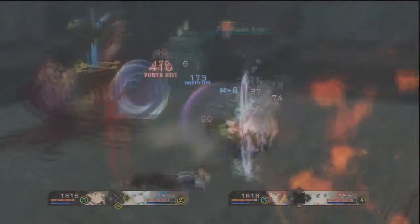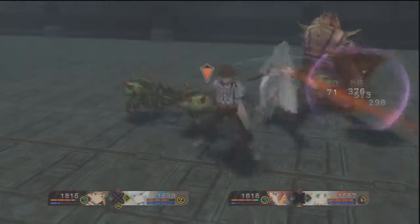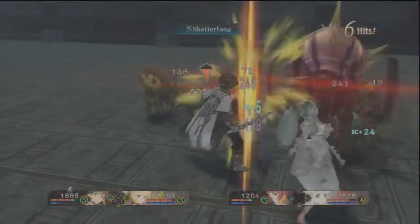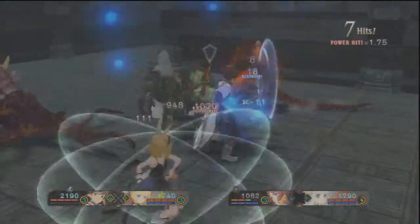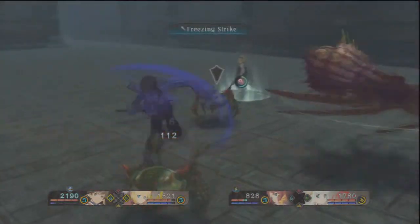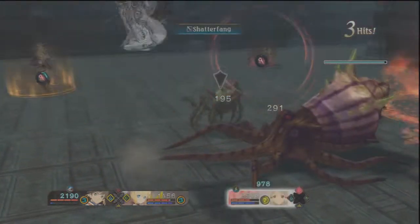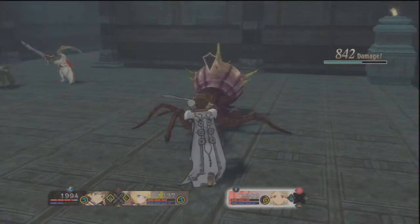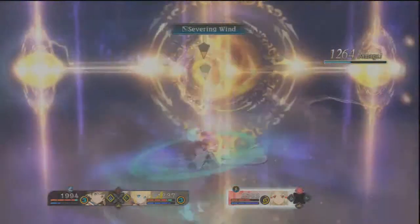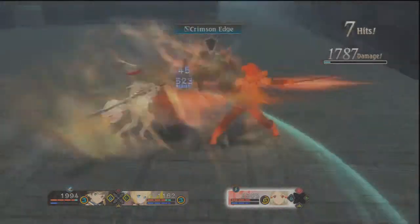Oh okay. What are you even like weak to? You're weak to Earth. Let's bring in Earth then. Heavenly Torrance don't do a whole lot. Gale would do a decent chunk. Freezing Strikes. Keep doing the combos and I'll be fine. Combo it up, keep comboing. Finally you armatize — for whatever reason there's like four enemies.